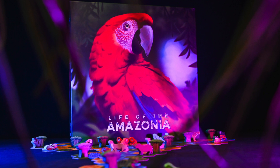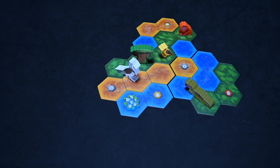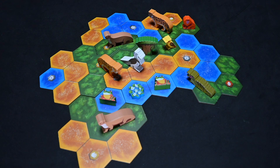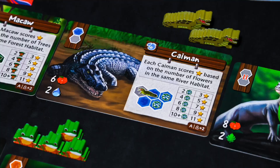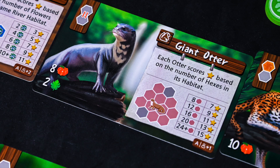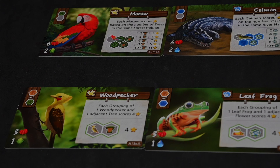Life of the Amazonia is a 1 to 4 player game for ages 14 and up, with an average gameplay length of 60 to 150 minutes based on the number of players, published by Bad Comet. The basic overview has players building a jungle with terrain tiles and populating that jungle with different animals using a variety of tokens collected throughout the game. Once five of the eight animal cards are depleted, the game ends and each animal scores differently, and the player with the most points wins.